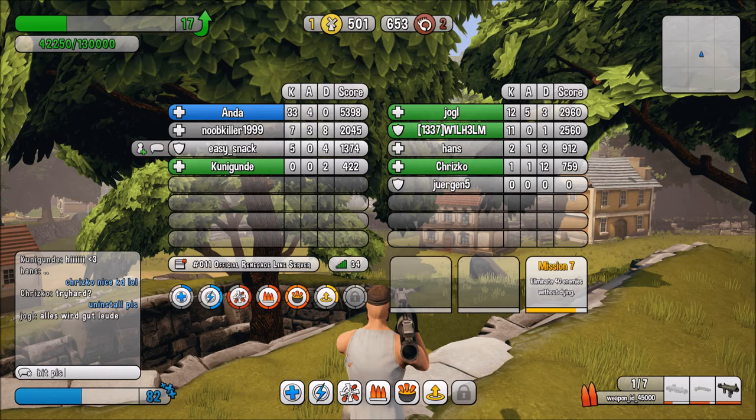Onto the scoreboard — we can see a lot of information. There are eight slots for each team, so we can assume Renegade Line will be an 8v8 game, though it might have more players depending on the server, map, or game mode. I originally thought the green player bars highlighted players still alive in the round, but looking back, this is clearly the friend system — an easy way to see who's on your friends list in-game.